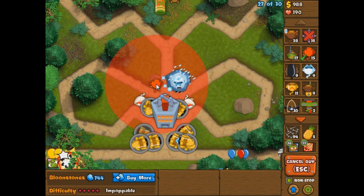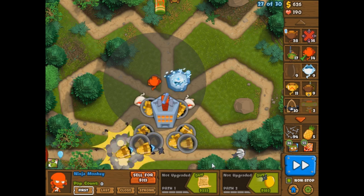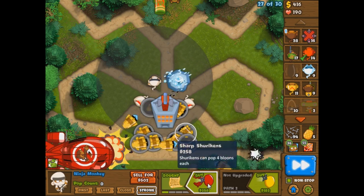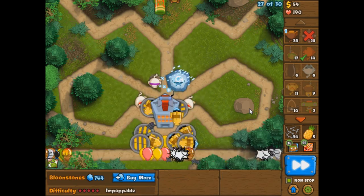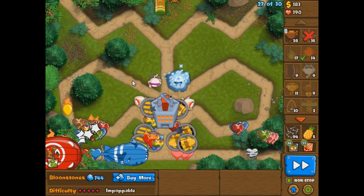One thing I can do — if this ninja fits right here, which I think it won't because of the rock... but it does. We're going to put this guy on strong and get him up to hopefully a fourth-tier ninja. We're going to go for another fourth-tier ninja, and this is going to hopefully stop any DDTs from leaking through. That's the plan — stop the leakage right at the leak.